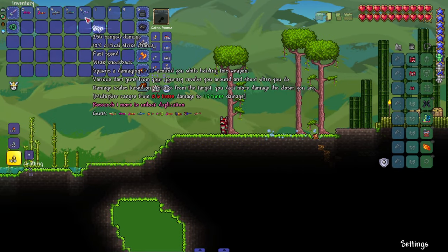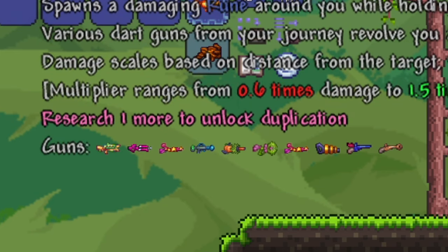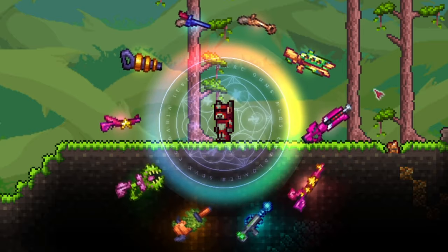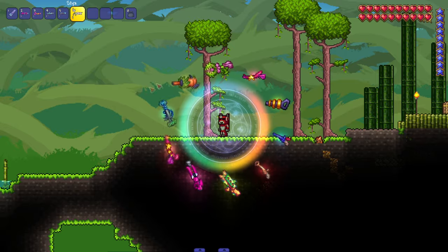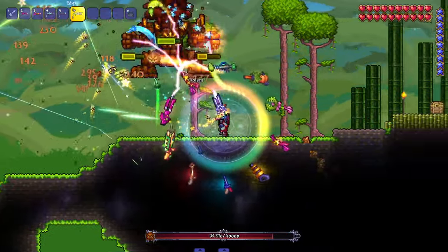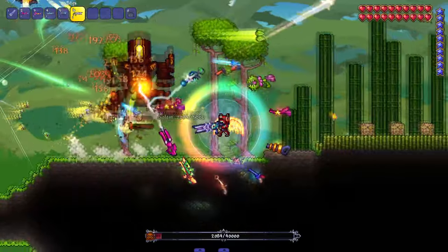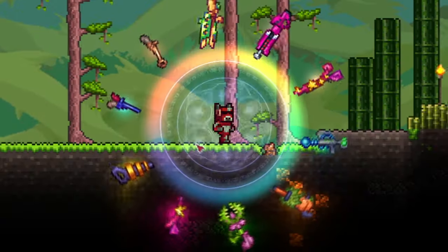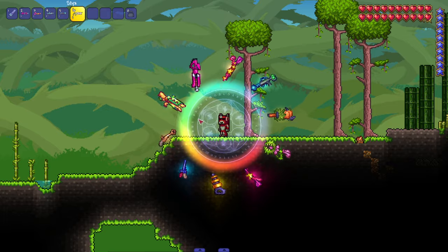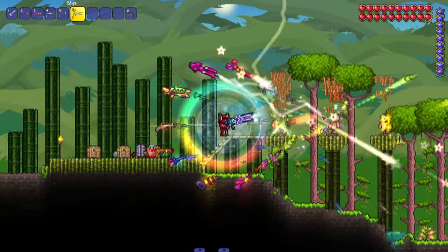Last but not least — the Sticks. Spawns a damaging ruin around you while holding it. Various dart guns from your journey revolve around you and shoot when you do, and damage scales based on distance — you deal more damage the closer you are. As you can see it's got all the guns. This is the zenith of dart guns. It makes a crazy noise when you take it out — that's how you know it's legit. Let's bring it against the Golem. The closer we are the more damage we do, which is interesting for a ranged class, but the presentation is exactly what I want to see from zenith weapons in mods.